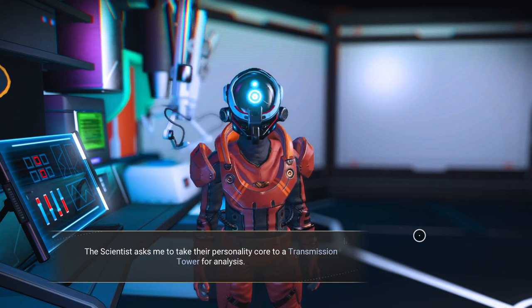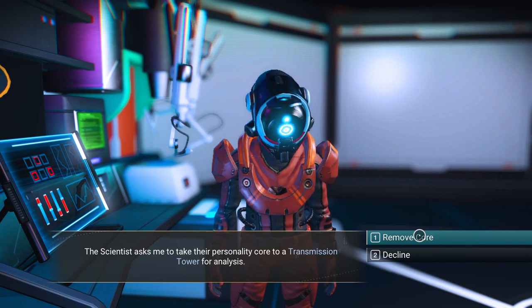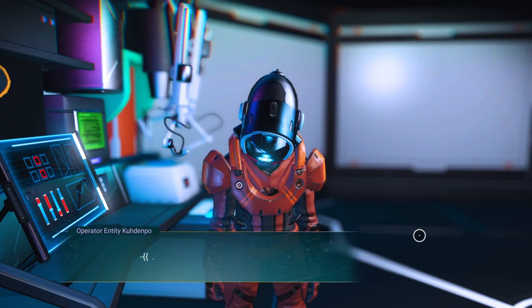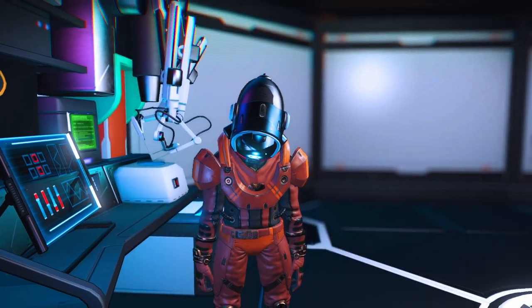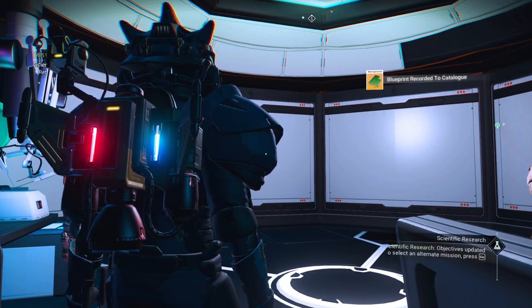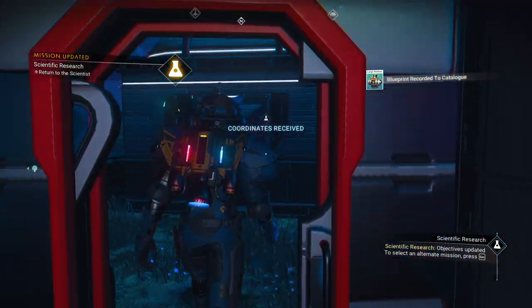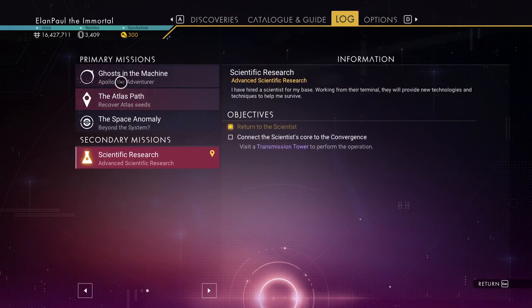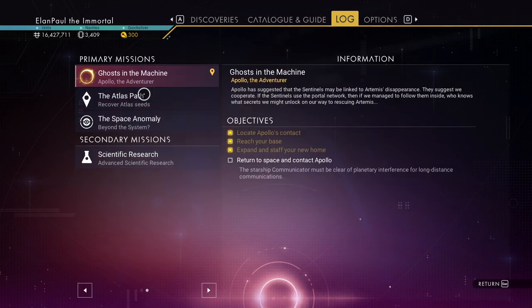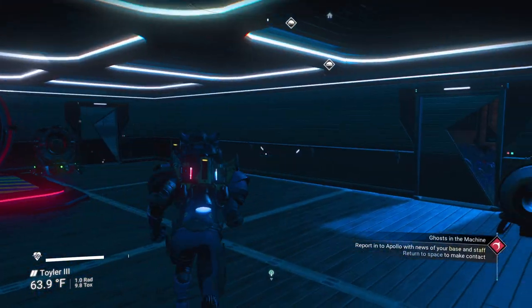Operator Entity Kudenpo is deeply upset, claiming they have been disconnected from the Korvax hive mind. The scientist asks me to take their personality core to a transmission tower for analysis. We're going to go ahead and remove the core — but we're not going to do that just at this time. We're going to go back to the main storyline. We'll come back to that. Because with Ghosts in the Machine, we've got enough to complete the main mission line.